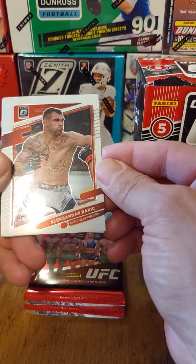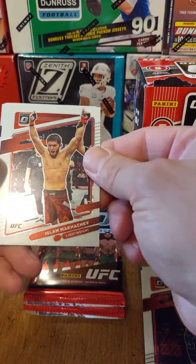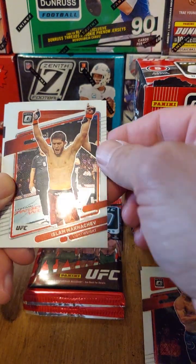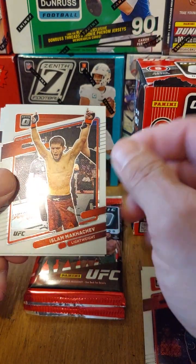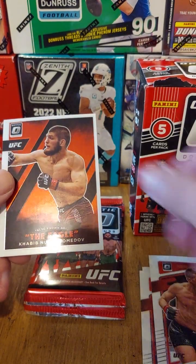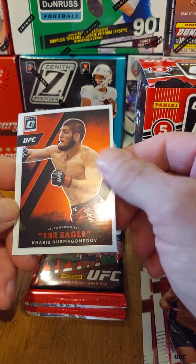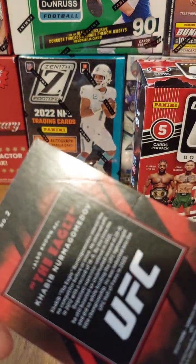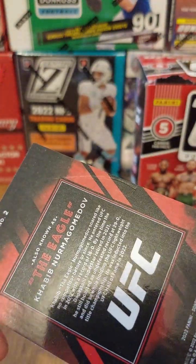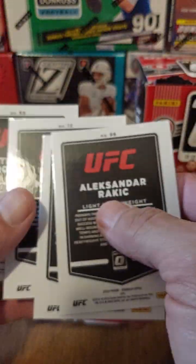You have to open them upside down. We got Alexander Rakic, Alex Perez — let me know if any of these guys are good. I only watched like the first few UFCs back in the early 90s. Islam Makhachev, Stephen Thompson, and oh — the Eagle, also known as Khabib. Look at this — wonderful quality control, Panini, clap clap. Probably got stuck in the hopper or something. I don't think any of them are short prints, so let's sort them as we go.